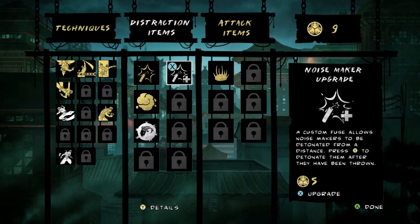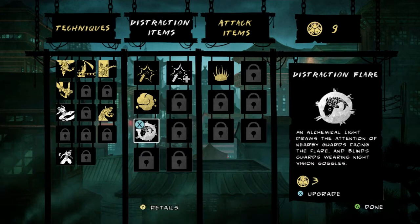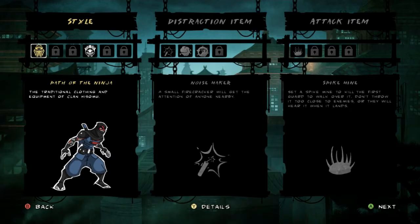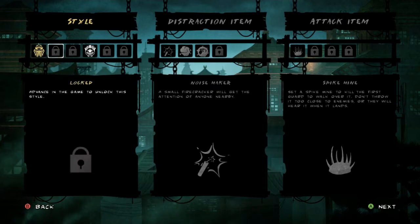Upgrades — not a lot to buy right now. I don't really use Noisemakers. There's a new distraction item called a Distraction Flare, which I also don't use that much, although I probably should in at least some of these.